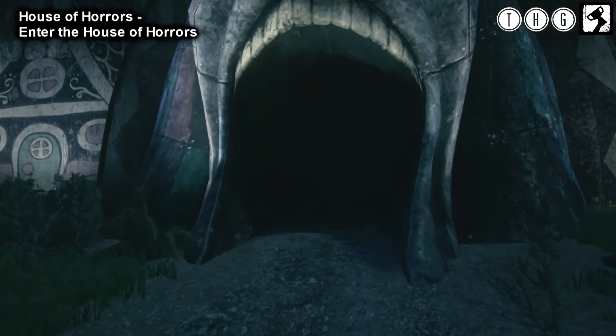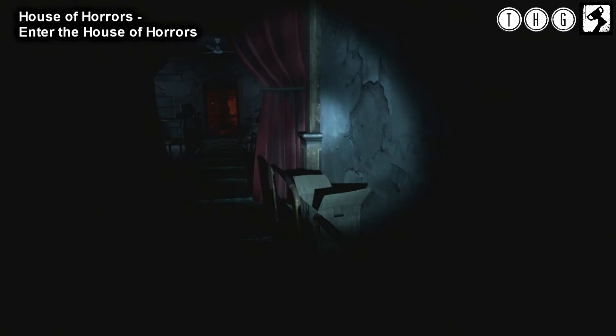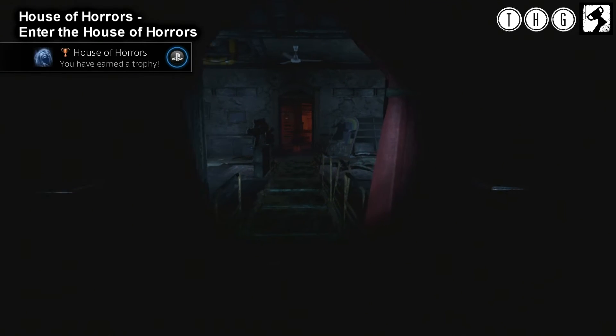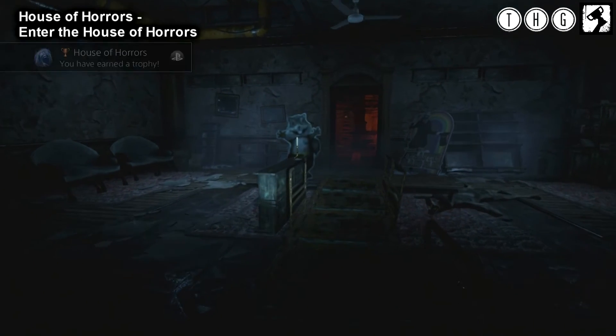And finally we come across the last two trophies. The next one, we need to head into the House of Horrors, and this will unlock simply just by entering. Now, you do need the flashlight to enter this, and it is part of the game. And finally, we'll unlock the Dreamlike State, which we'll achieve once we've completed the game.